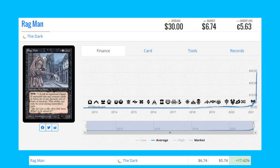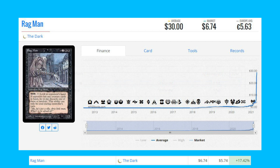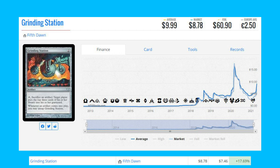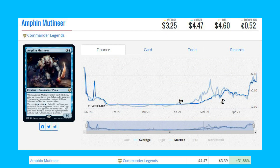Ragman does see a bit of play in Commander — the one that uses it most recently is a Turgrid, God of Fright deck. Next on the list is Grinding Station from Fifth Dawn — this uncommon is going up quite dramatically, up 17.69% from $7.46 to $8.78. It does see a lot of play in Commander from a variety of registered decks.